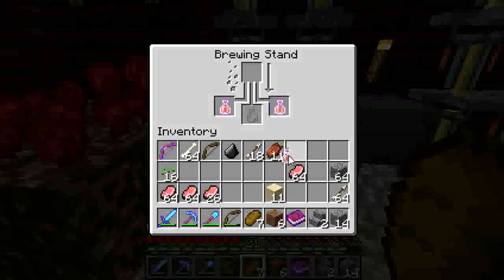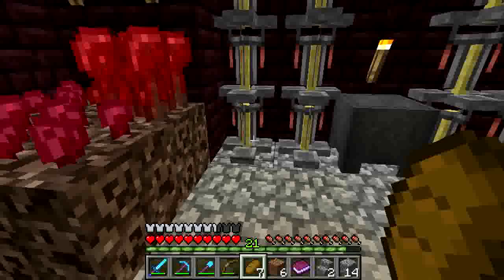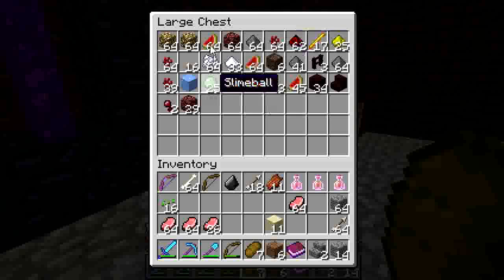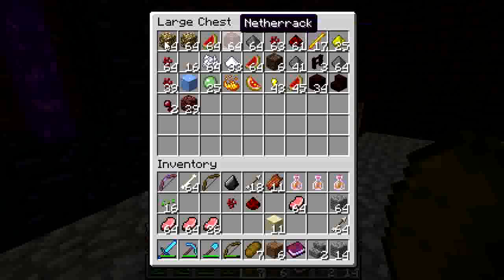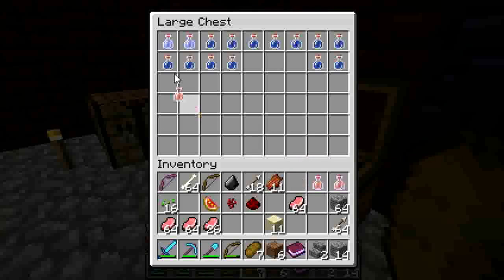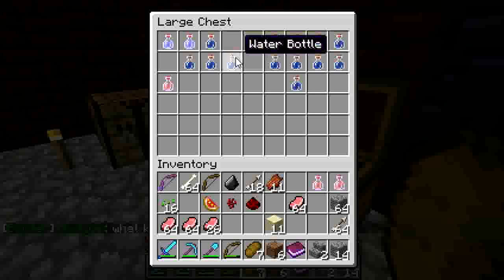I have some fire resistant potions we made here. I am going to make some instant health potions, so I have some materials — we are going to need a nether wart. I'm going to have to organize this because this is going to be in the bottle section right here.